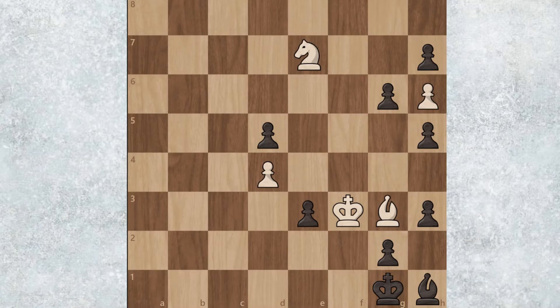This puzzle was again sent to me on Discord, and this is probably one of the craziest puzzles I have seen — not like a study or anything. If you check out the Schwartz channel, that was a super crazy mate in one, but this is actually a combination of moves and it's really, really crazy. The black pieces are going this way, the black pawns are moving down this way, and the white pawns are going this way — just to get that out of the way.